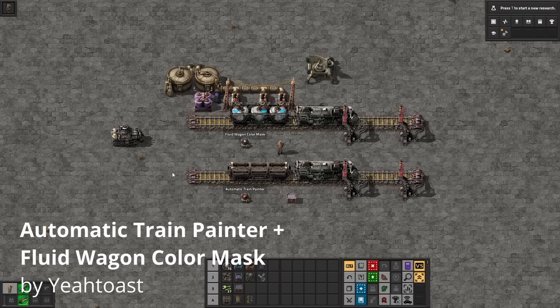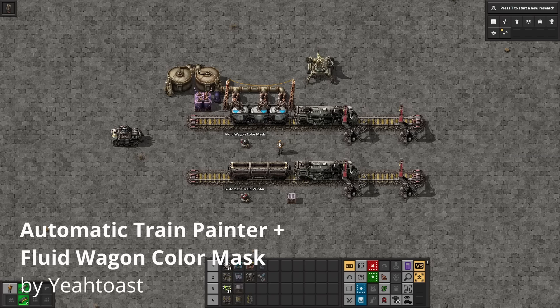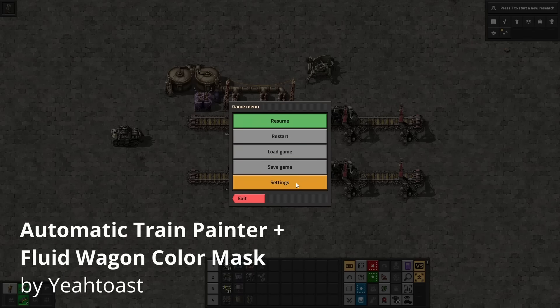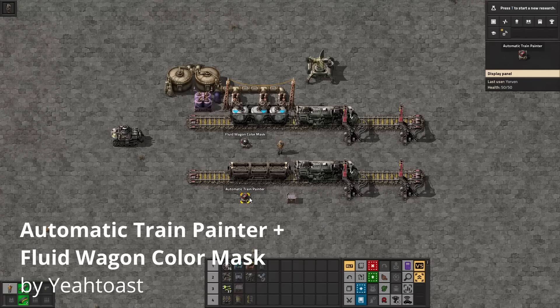These two mods will automatically color your locomotives and wagons depending on the item they are carrying. By default, only locomotives will be colored. So if you want to paint your wagons as well, go into settings, then mod settings, and enable the paint cargo and fluid wagon settings. Below that you can also set the default colors that trains will set themselves to when they're not carrying anything at all. By default this is a light gray.